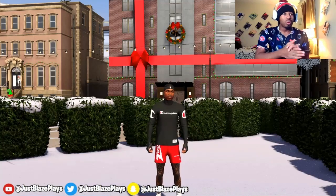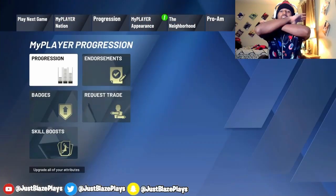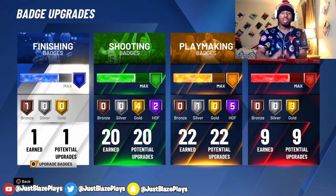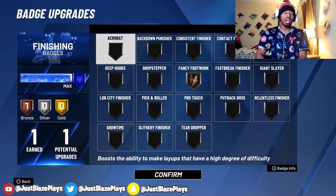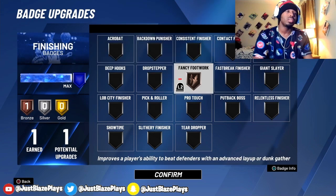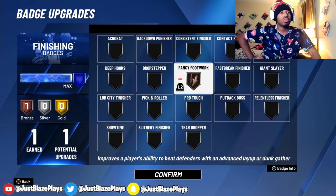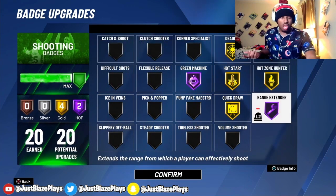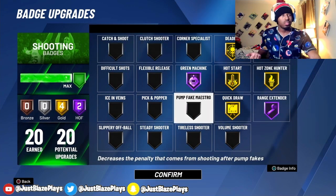I have all my three-point playmaker build and finishing badges here. For the finishing badges, I have Fancy Footwork on bronze because I really don't need Contact Finisher if I only have a 70 drive. So I put Fancy Footwork for the hop steps.